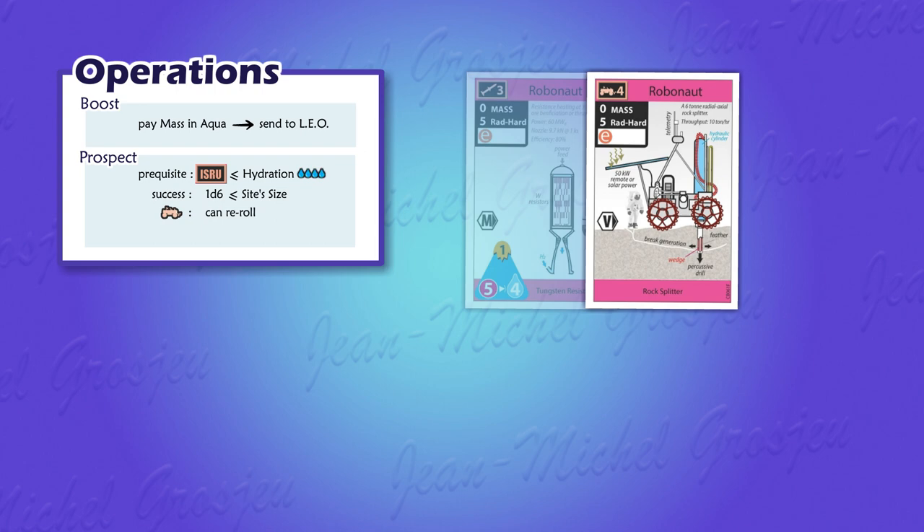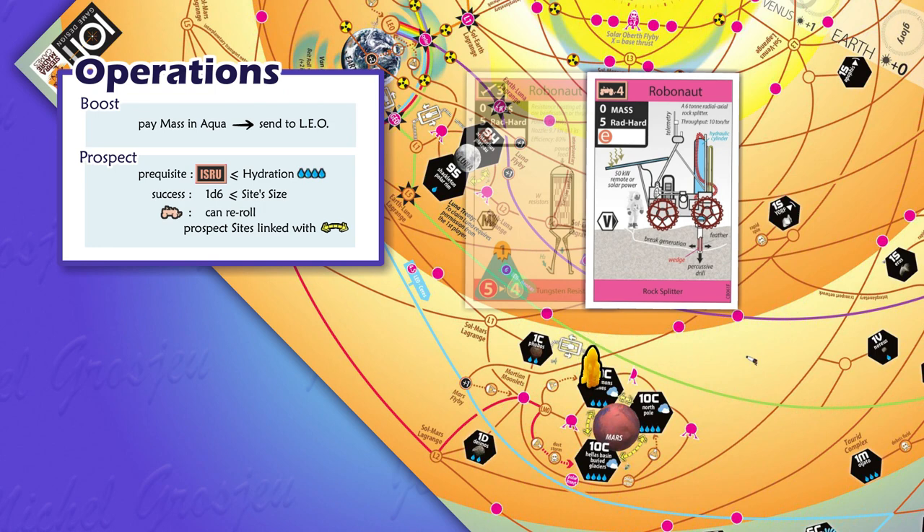If the buggy ISRU is on a planet with several sites linked with a yellow path, it can prospect all linked sites with the same prospection operation. Such paths are only found on planets and moons with a size larger than six, so they are prospected without the need of any die roll. Let's suppose a yellow rocket landed on Mars. With an ISRU of 4, it cannot prospect the site it is on. But because this Robonaut is of the buggy type, it can follow the yellow path and, with only one prospection operation, prospect the two other linked sites that have a hydration of 4 without any die roll, because Mars' size is 10.